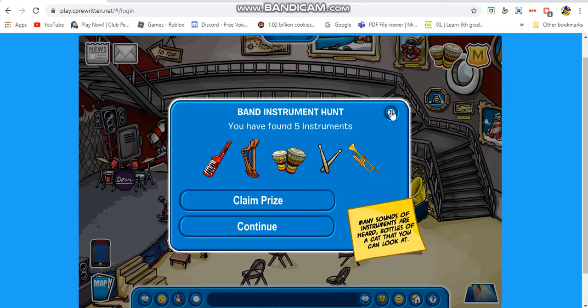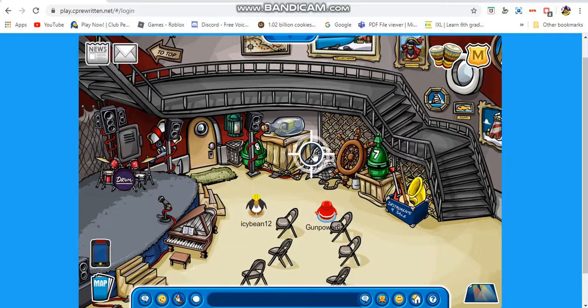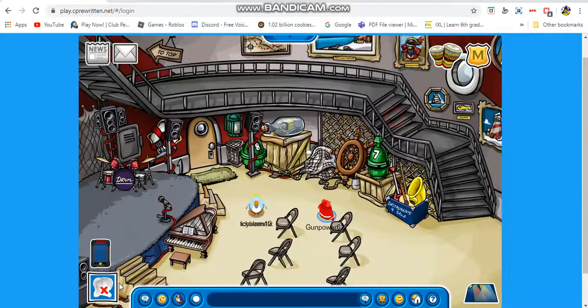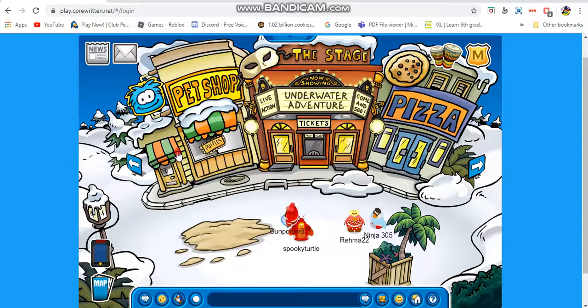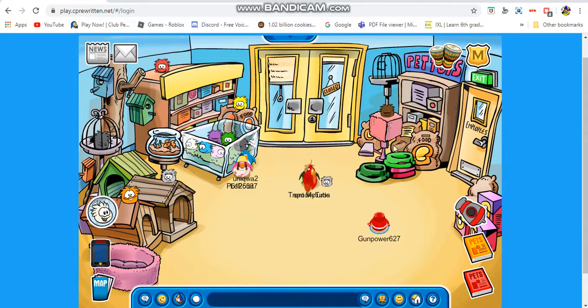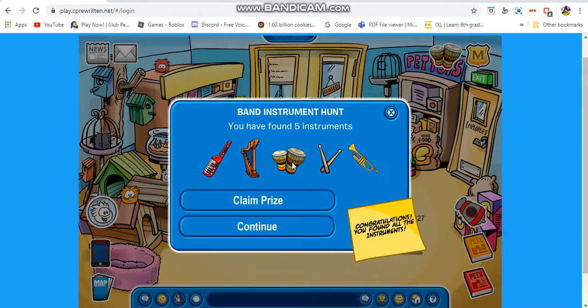Some instruments are near bottles — there are bottles you can look at right here. The first one is in the lighthouse where I threw my snowball, and then the second one is at the pet shop. This is what it will look like right here — let me just throw a snowball at it — it's right there.